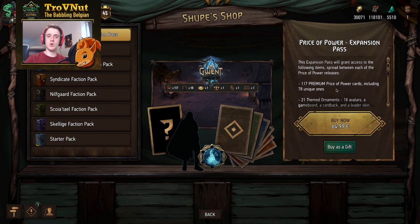All three phases in premium versions — 117 cards in total, of which 78 are unique. To clarify: on the 8th of June you'll be getting 39 premium cards, in August another 39 premium cards, and then in October the final batch of 39 premium cards, giving you 117 premium cards in total. 78 of those cards will be unique.